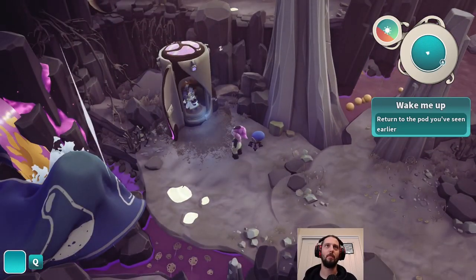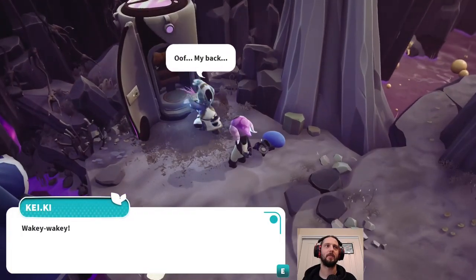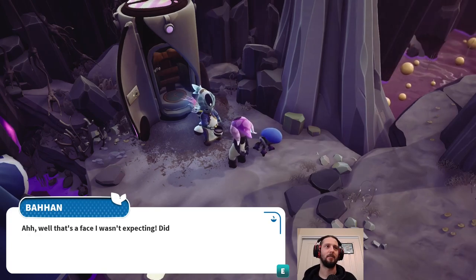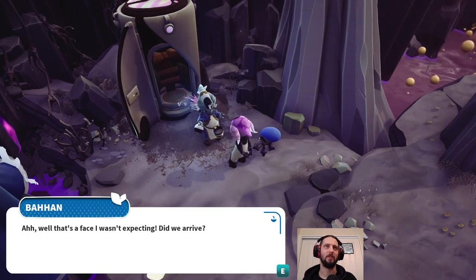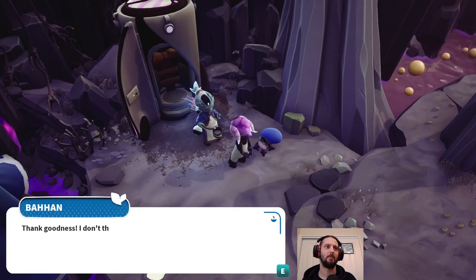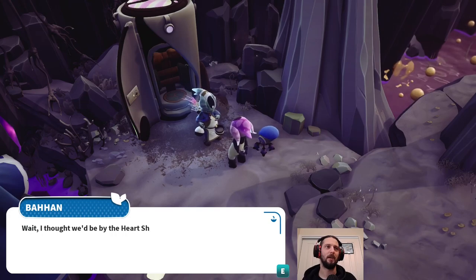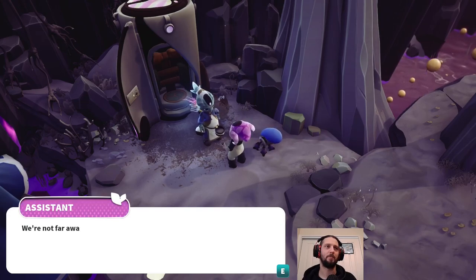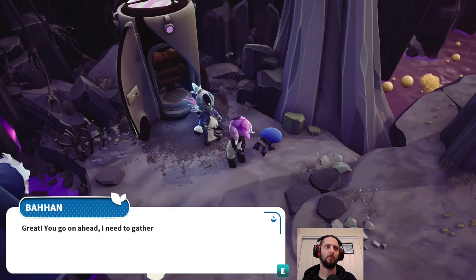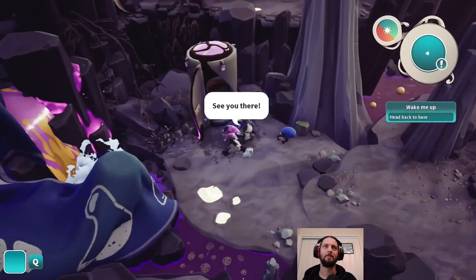Snore, snore. Wakey, wakey, wakey. 'Oh my back. Well, that's a face I wasn't expecting. Did we arrive? Yes, we're on Ultra 3 now. Thank goodness, I don't think my bones could have taken one more day in that pod. Wait, I thought we'd be by the hearthship. We're not far away, just go through the cave and you'll reach it. Great, you go on ahead - I need to gather my flavor capsules first.' See you there. Head back to base.